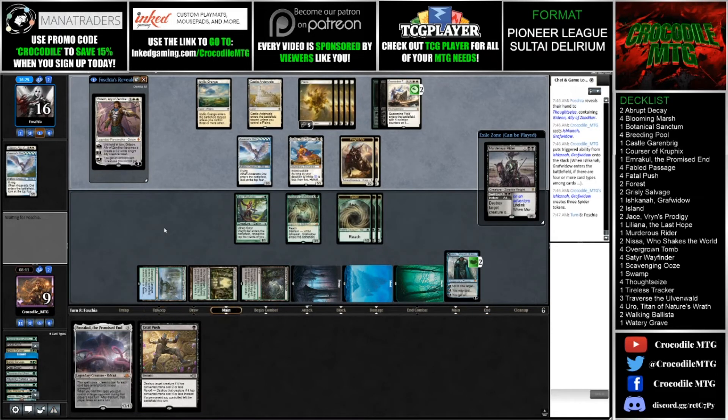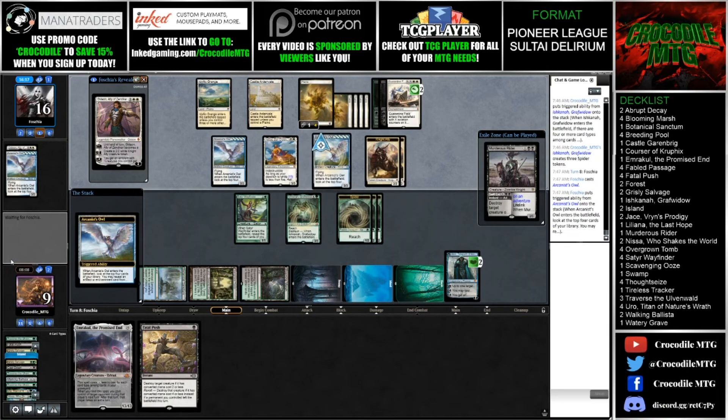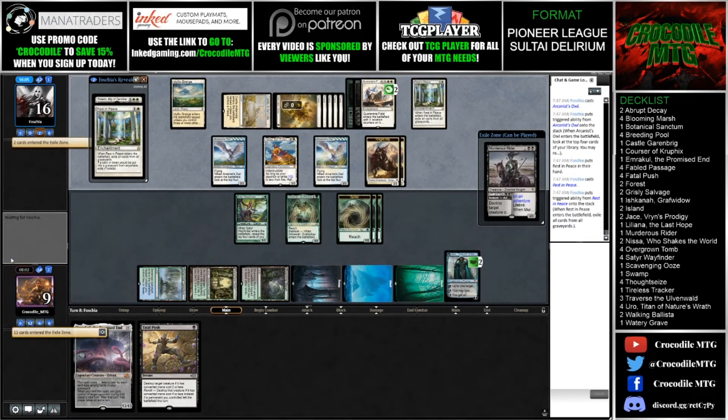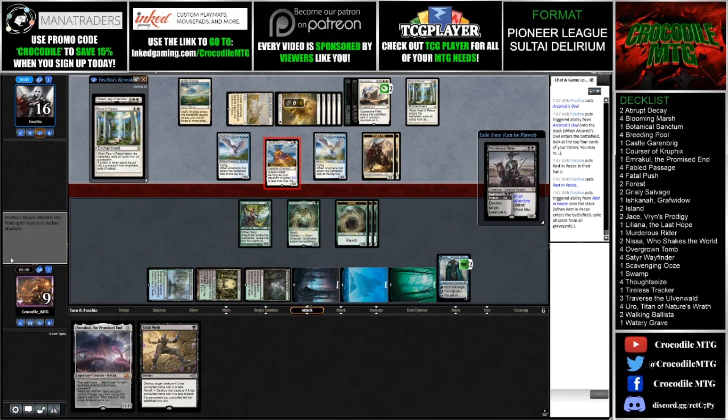The nice thing about them playing Heliod out is that if we find their combo piece - wait, don't tell me they drew it off the top. We have to draw a land. A Rest in Peace - wow, I was not expecting that. I didn't even get a chance to flashback my Uro. Okay, bye-bye graveyards. That was pretty clever from our opponent.